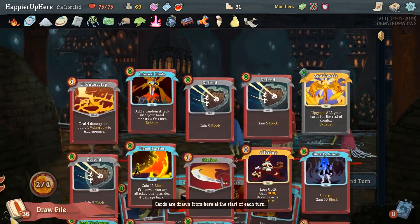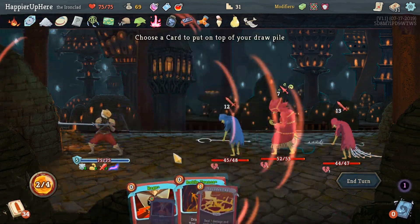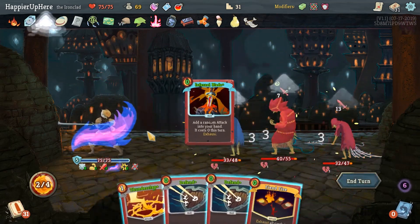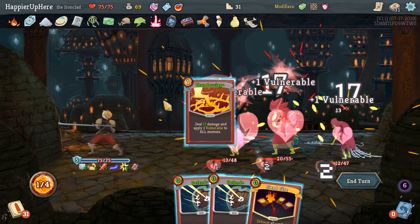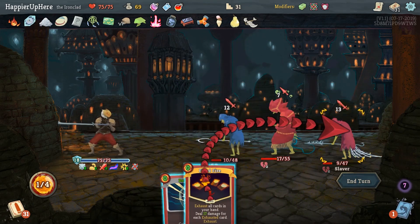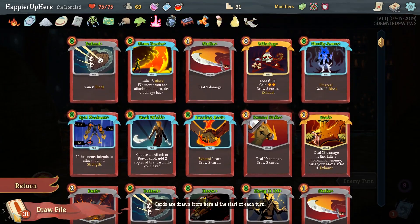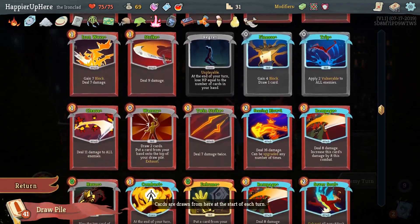War Cry will draw something - actually let's do Armaments first, then War Cry which draws us an extra card. Then Rage and Battle Trance. There's Apotheosis - very nice! Infernal Blade gives us Fiend Fire - very nice! Let's do Thunderclap. Fiend Fire would kill - let's do one Defend and then just kill one of them. We are fully defended. When is the Feed coming up? We can get it with the Offering and Burning Pact.